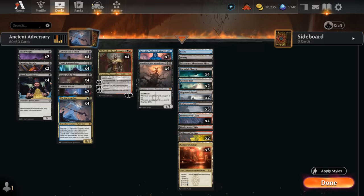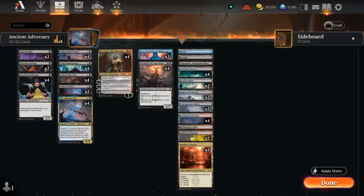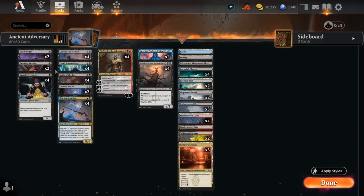We can also sacrifice some of our early creatures like Greedy Freebooter, where we get to scry 1 and create a treasure token when it dies. There's also Gnawing Vermin, which can mill us for 2 when it enters and give a creature minus 1 minus 1 until end of turn when it dies. Playing either of these into a turn 2 Souls of the Lost is pretty good, and we can also sacrifice these creatures to casualty with Obnixilis if we don't have our Ancient One available.